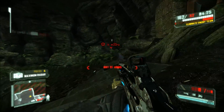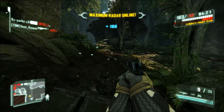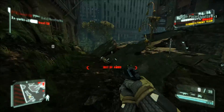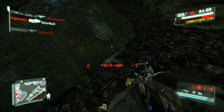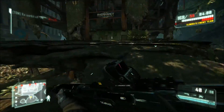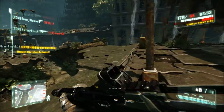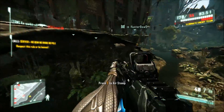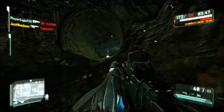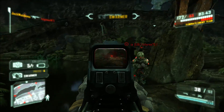We'll start with the obvious categories — the ones where you can clearly tell which game will win — then move on to trickier ones. First up is graphics, starting with Crysis 3. Crysis 3 was made on CryEngine 3, which is known for its graphical power, so the game looks pretty amazing. I don't know a game with better graphics, so we're giving Crysis 3 a 10 for graphics.